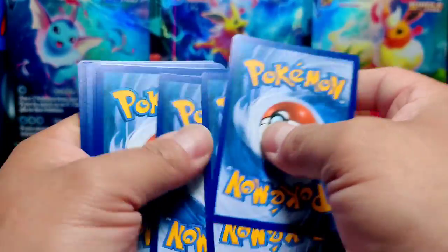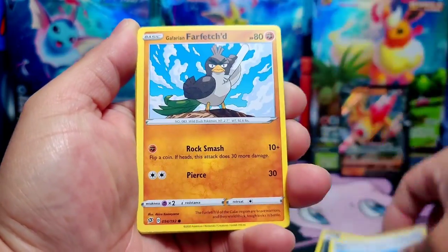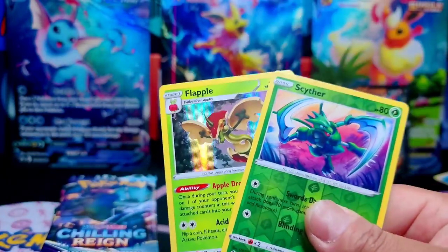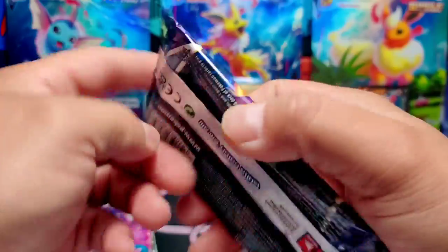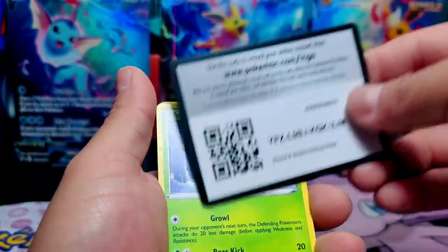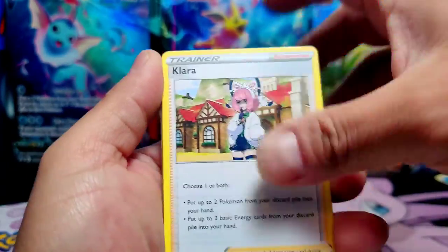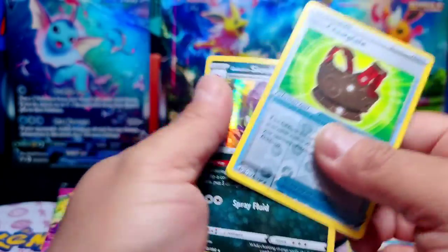This feels a little light — if you know what I mean. Here's a code card. Four to the front. Water Energy. Marill, Farfetch'd, Mr. Mime, Caterpie, Scyther, and a Flaaffy. Chilling Reign next — hopefully something good, maybe a great hit. Code card for you guys. A Delibird, Mareep, Heracross, Chesnaught, and Galarian Slowking — oh my goodness!